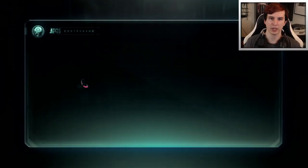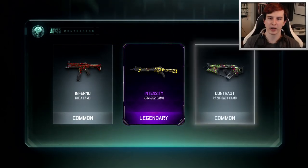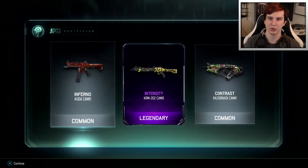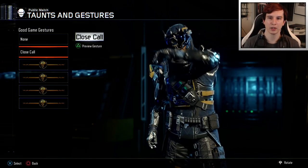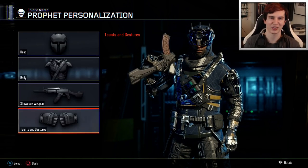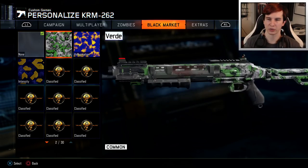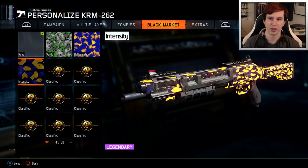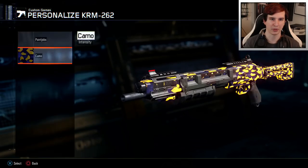Let's trade in some crypto keys and see what we can find. Inferno, common. Legendary - Intensity KRM 262 camo. That looks good to me. Let's check out the profit gesture - he wipes sweat off of his electronic eyebrow. Here is the common one I got: Verde, which is green in Spanish. We also have intensity, which I think is glowing. That looks really nice - looks like it's pulsating.